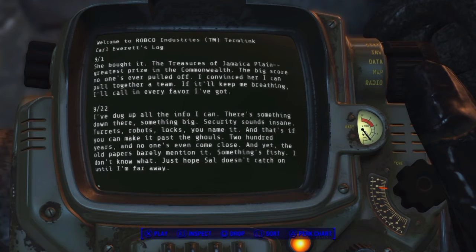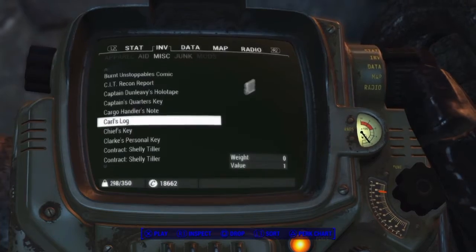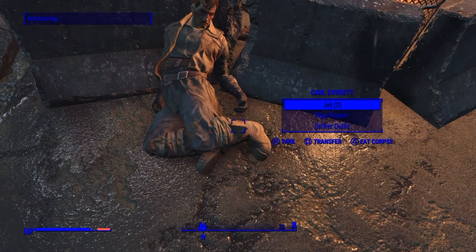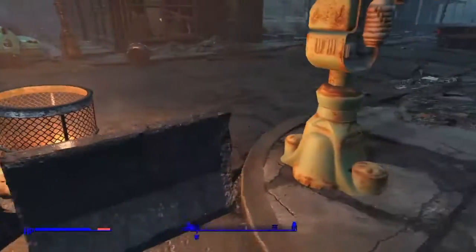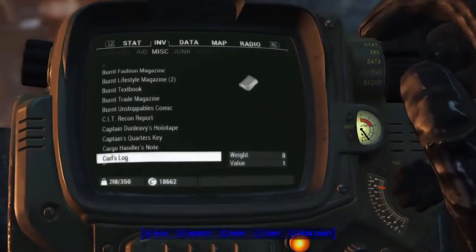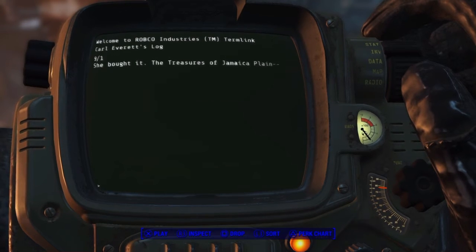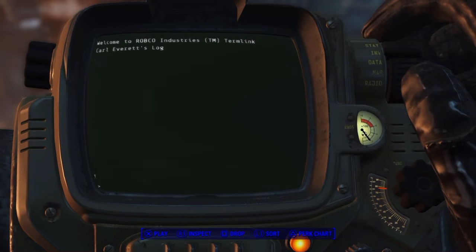What you want to do is go to the September 1 entry, and that should bring you to a quest. It will pop up and say 'Quest added' and it'll say 'Find the Jamaican baseball bat.'